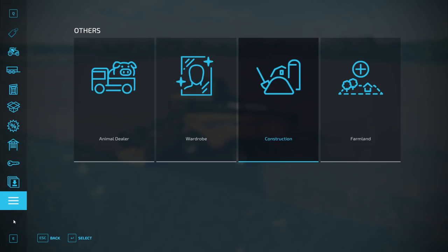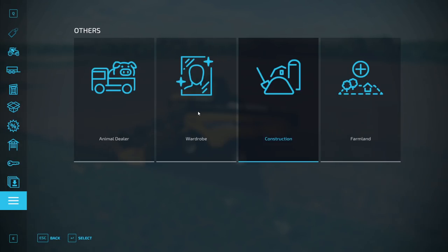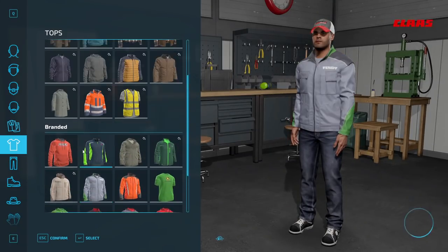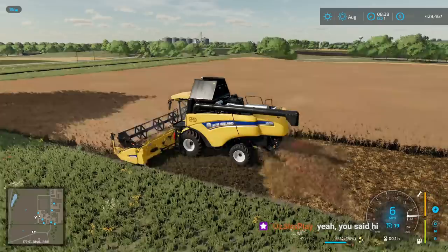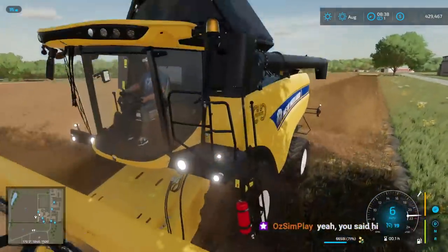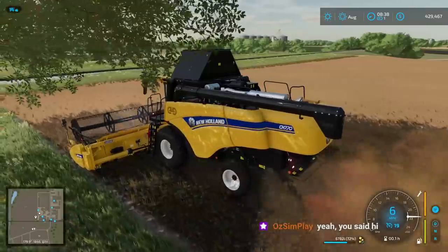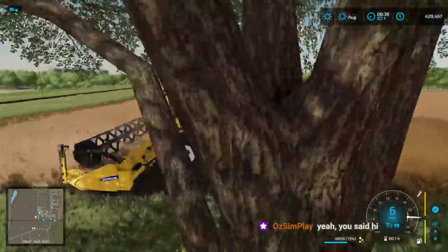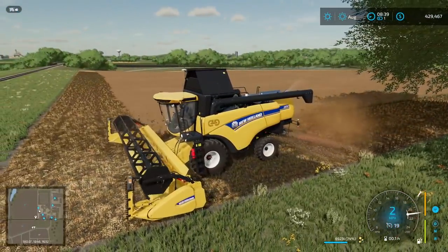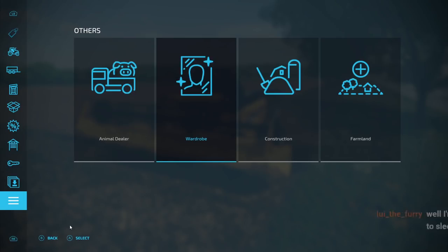We need to do a couple quick changes — hop that on, don't look, everyone look the other way. Okay, it looks good. The man with the New Holland t-shirt says I'm driving a New Holland harvester because I like New Holland. I should get a sponsorship from them — I even wear a freaking New Holland hoodie when I go out. What do I get? Nothing. Okay, let's take a look at tractors.